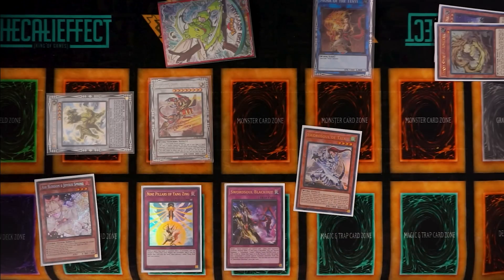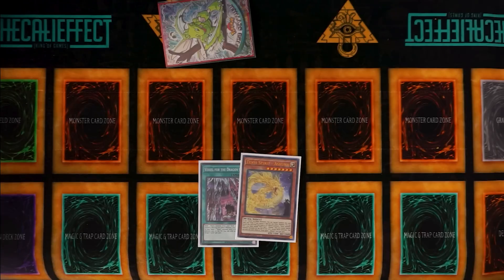Sword Soul Blackout can not only destroy Monk of the Tenyi to destroy two of our opponent's cards, but since we also have Shithana we can banish it to summon Monk of the Tenyi back and destroy another card. We have Xixiao's negate, Nine Pillars of the Yang Zing to destroy Dang Long, and of course follow-up in Sword Soul Taia — something that Sword Soul has lacked from time to time. It's actually extremely crazy what you can do with Dang Long inside of your deck.